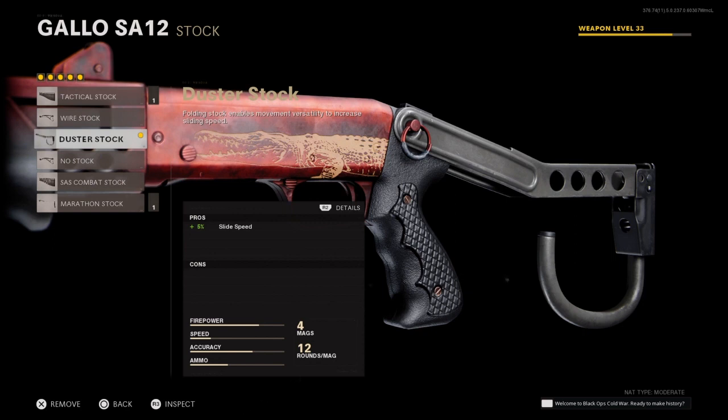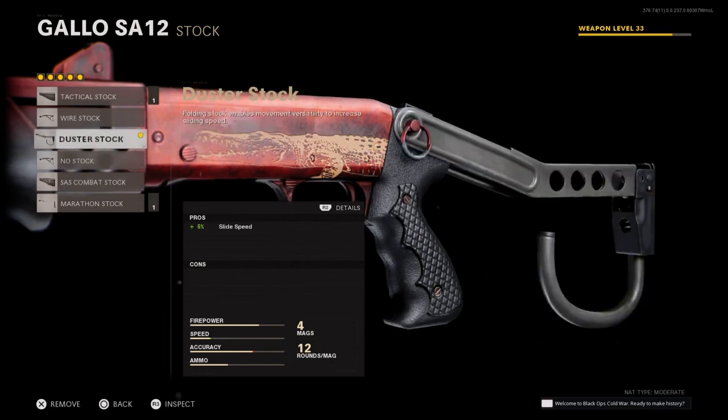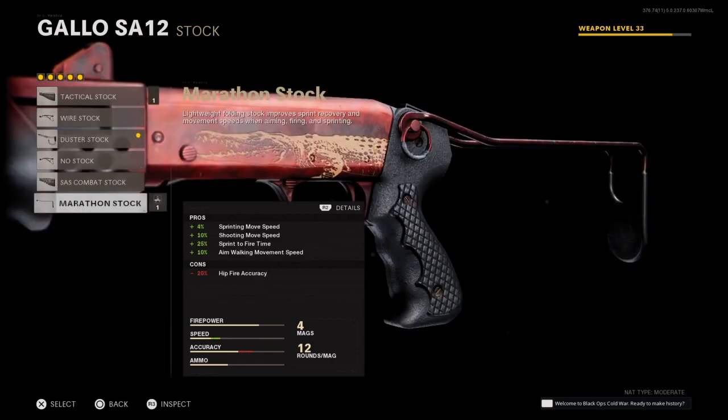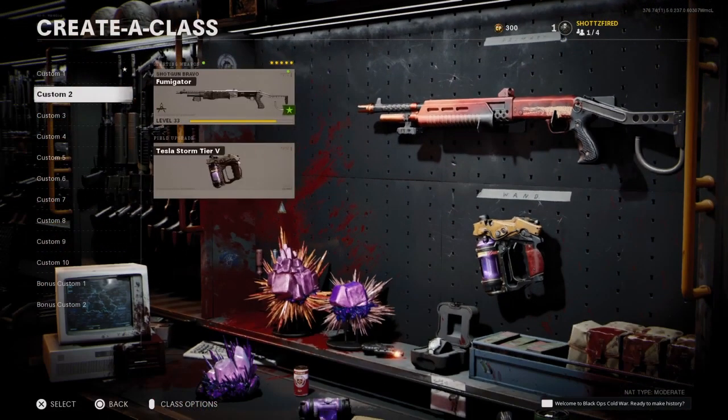I don't use a handle right now, but I do use the Duster Stock. You can go back and forth — sometimes I use the Marathon stock depending on the game mode. The Duster Stock is one of my preferences since I like to slide a lot, especially when bosses are coming after you. With the Marathon you do get a lot of speed and some additional perks.